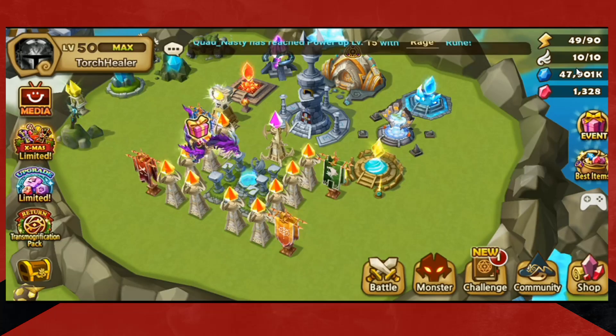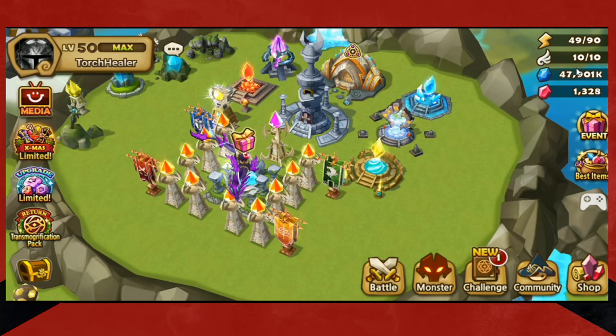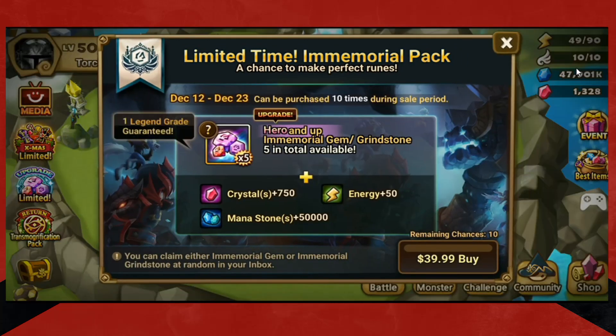Aside from that, if you're looking for summons or runes or something like that, look for the special ones. Here's a limited time immemorial pack — yes, you get 10 chances to buy it, it's 40 bucks Canadian, I think 30 American. That gives you 50 immemorial stones. Every time you get a legendary grind or gem, you also get 750 crystals, some mana stones, some energy. Grinds and gems are great things, so look for the packs that are kind of limited time.